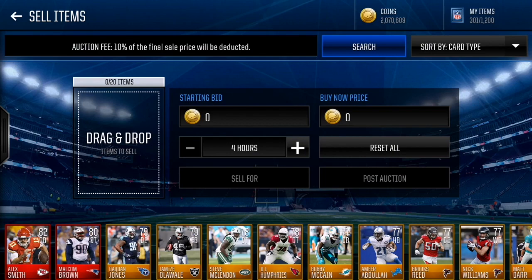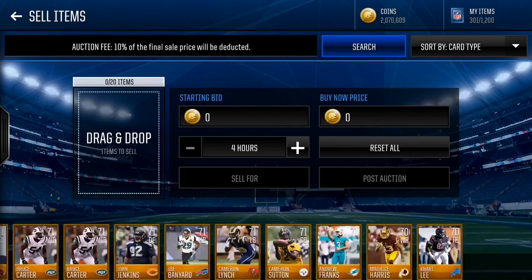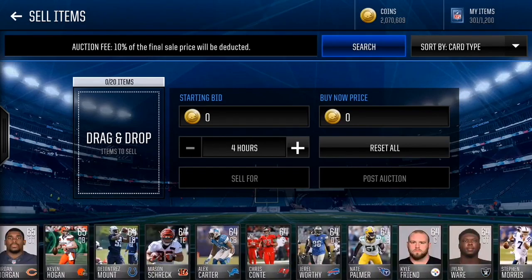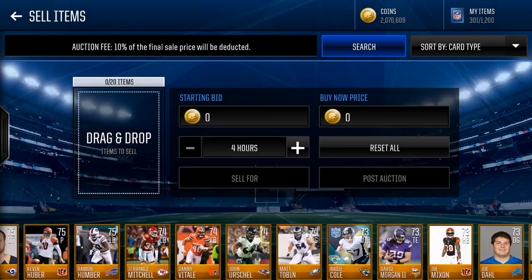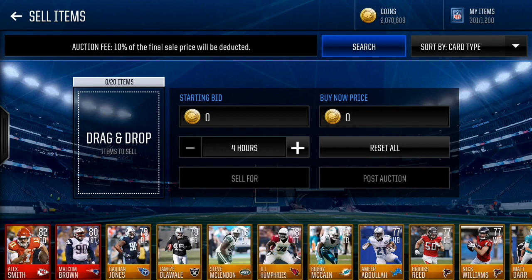Here's everything we pulled after opening 500k worth of pro packs — we pulled Alex Smith, Malcolm Brown, and these are all the gold players. We pulled a lot of items, probably around 200 to 300 items. I'm gonna calculate how many of each type of player we have and calculate the players worth more than usual, and I'll be right back with the final result.